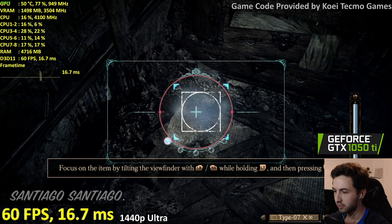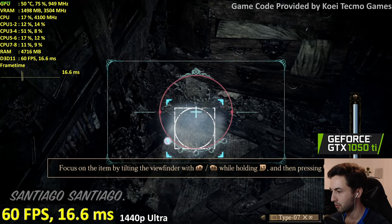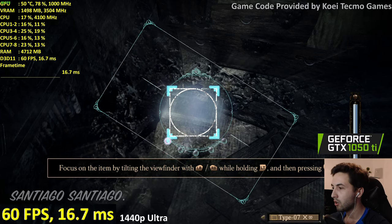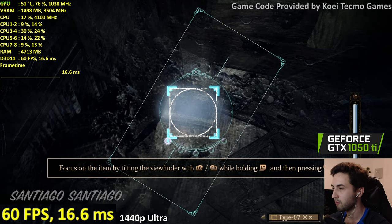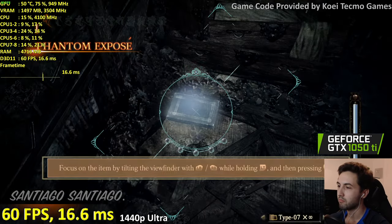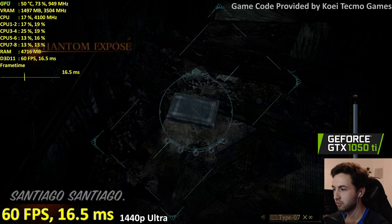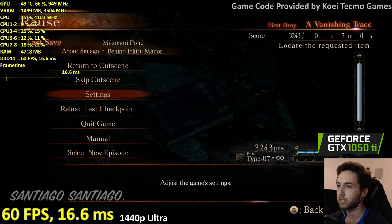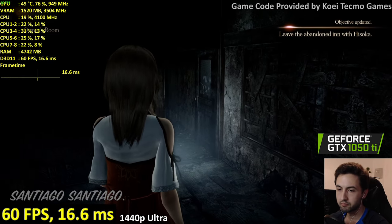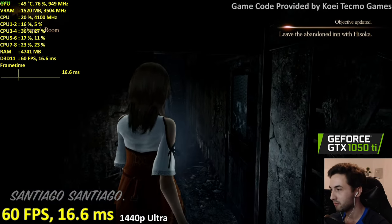In photo mode: focus on the item by tilting the viewfinder with left bumper and right bumper while holding left trigger, then pressing right trigger to take the shot — so you need to align it. This is basically a tutorial level. I'll play this with a diaper — same.